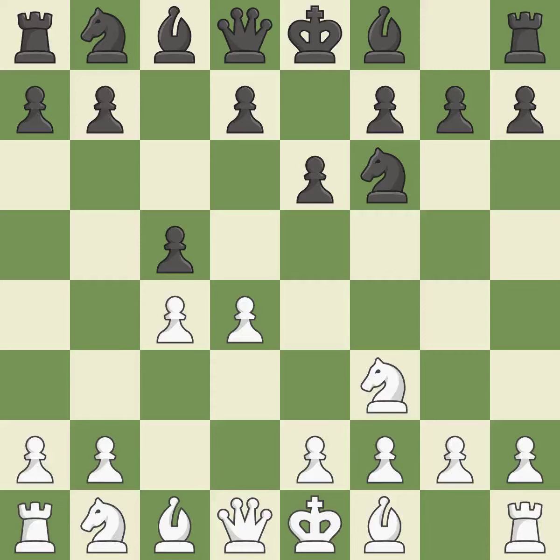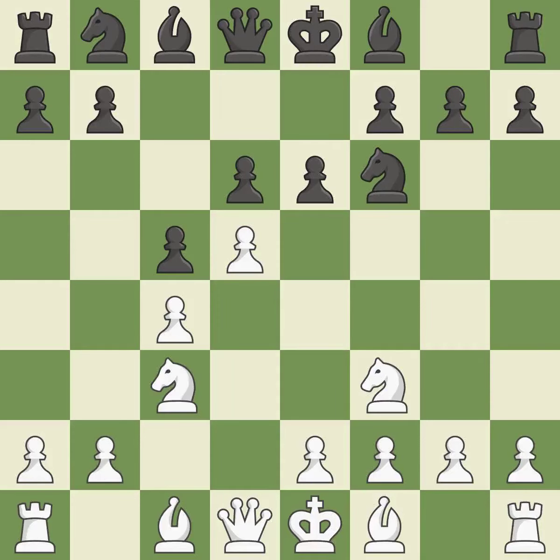The move e6 creates a line for the dark-squared bishop, sets up a rapid castle, and prepares to push a pawn to d5 and recover the piece if it is taken. c5 attacks the d4 pawn, asking White if they will allow the exchange on d4 or push the d4 pawn to d5. d5 takes space in the center and controls the e6 and c6 squares. This develops a knight from its starting square, activating it — a fair deal after all captures.